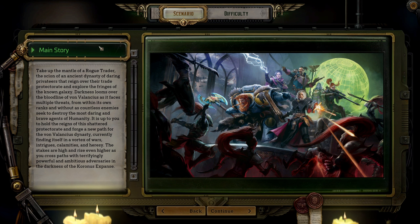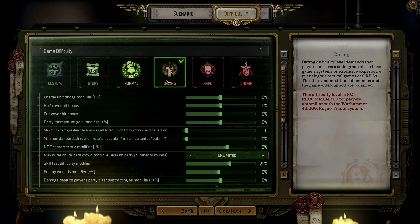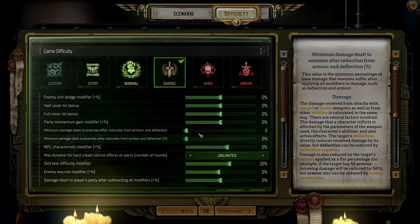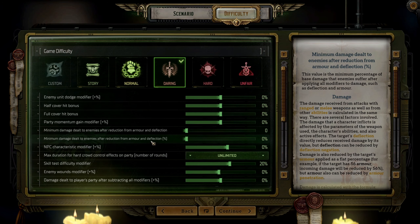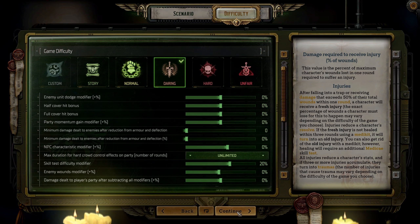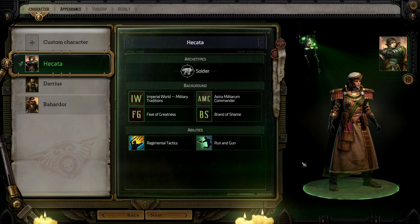We're going to play on the main story. There's no DLC out yet, so that's fine. I am going to play on just normal — actually, I'm not familiar with the Warhammer 40k Rogue Trader system, so let's play on Daring. We're not playing hardcore mode or anything; we can just reload if we die. Let's leave it on Daring and give that a shot.